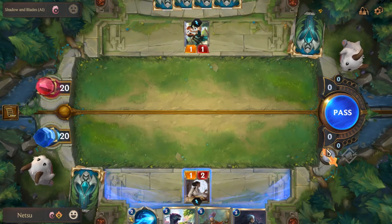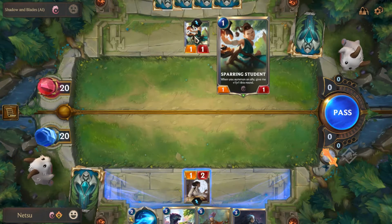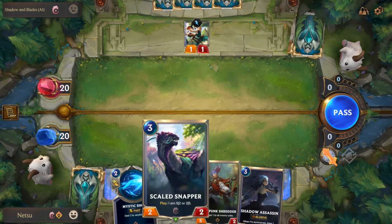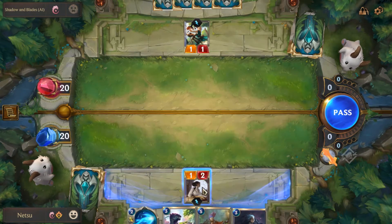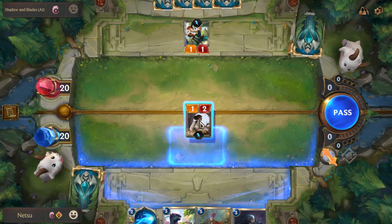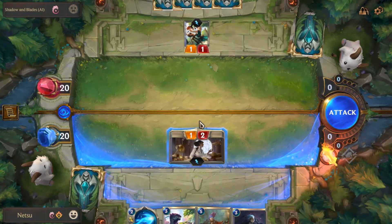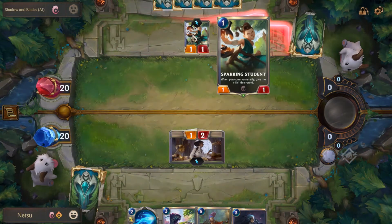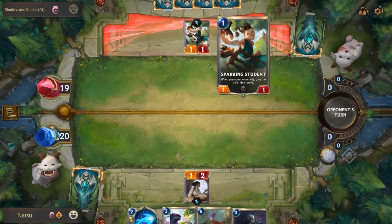I can attack if I want. When you summon this ally it gives you one. I don't think they'll be able to summon an ally anyway so I'm still going to attack. As far as I know - I'm still confused with some of the game mechanics - as far as I know I won't get that range, but sometimes I do.